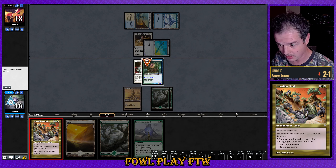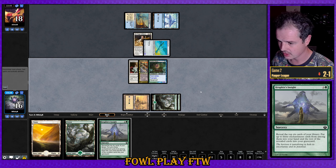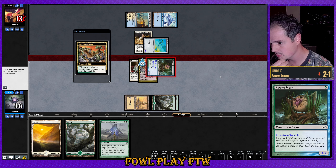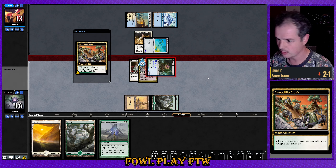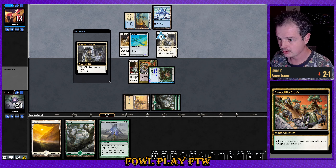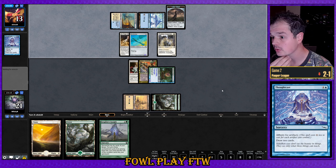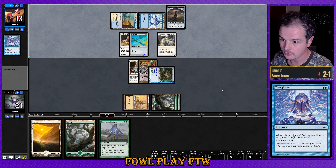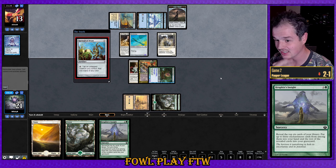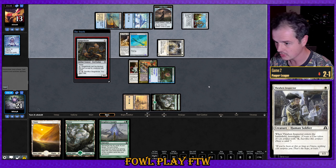I think the most important thing is resolving this Armadillo Cloak and getting that life gain. There's potential this gets countered, so we might want to sequence it after another spell like a Rancor or Ethereal Armor. We'll see how much mana our opponent holds up and if they're holding up Metallic Rebuke before making a decision. Aether-born Inspector from our opponent plus a Thought Cast — looks like they're digging for land drops. If they miss, that's pretty huge on tempo for us. They can't have Metallic Rebuke this turn. Ginger Root — okay, fantastic for us. Eight power — opponent's switching to blocking mode.